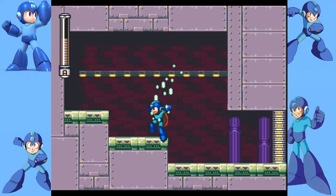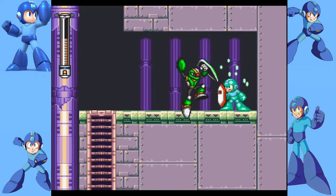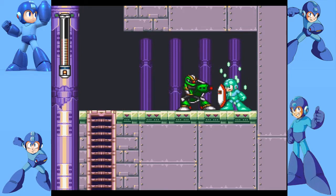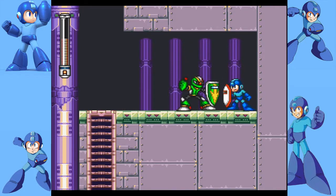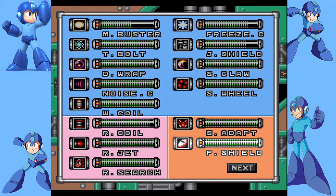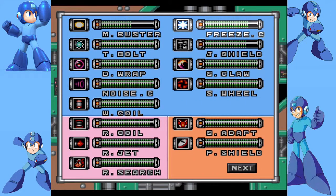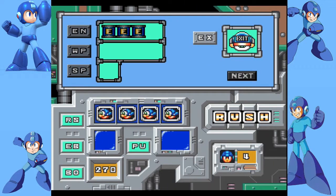It doesn't deflect everything but most things it can stop. I think it works on this guy right here. He fired the shot and the shield just absorbed it all. So yeah, the Proto Shield — whenever we're doing regular Mega Man we can just switch to that and it'll be very helpful. Why does it have its own power bar? It doesn't really run out of energy — I think it's just for consistency.